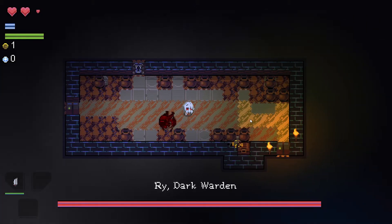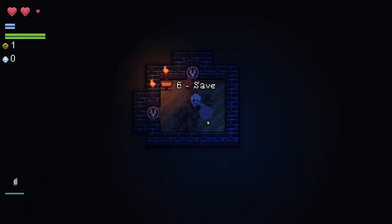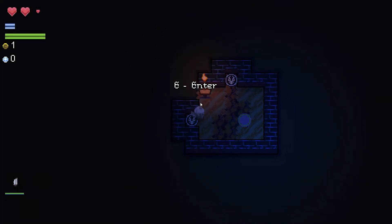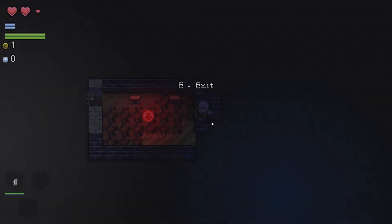Maybe we can just, like, run past him into this door. Yeah, you can. So you're supposed to just dodge that first guy. Fine. Very well. I've already figured that out.